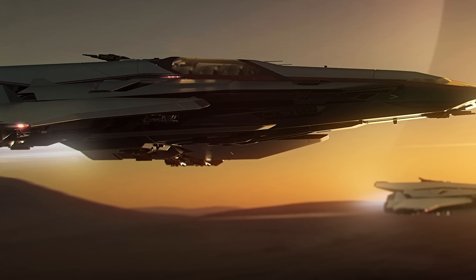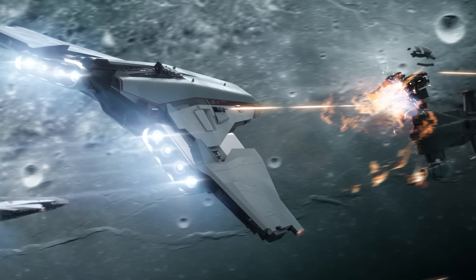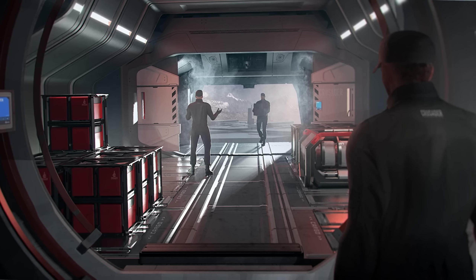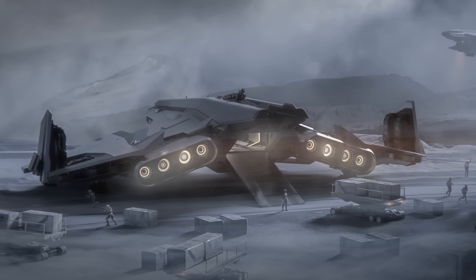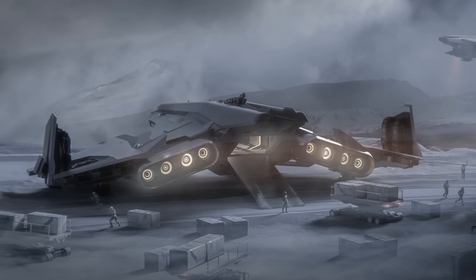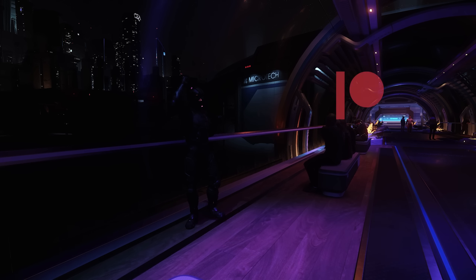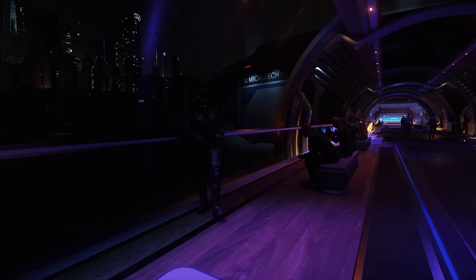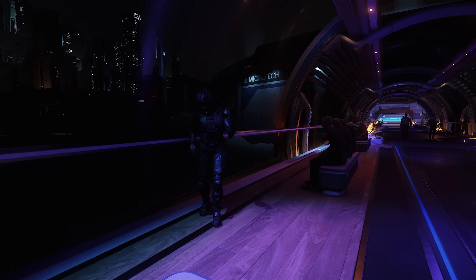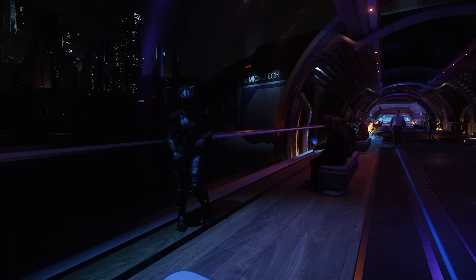Every month we have a ship giveaway. For February it's a Crusader Spirit C1, the very cool-looking multi-crew, multi-role competitor to the Cutlass Black and Freelancer. As it's a concept ship, you'll get a Cutlass Black until it's made flyable, plus lifetime insurance and a game package for Star Citizen. Just comment on any of my videos made during the month to be in for a chance of winning. If you'd like to further support the channel, consider becoming a Patron or using the join button under my YouTube videos to become a channel member.